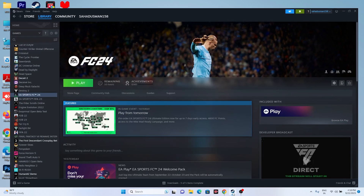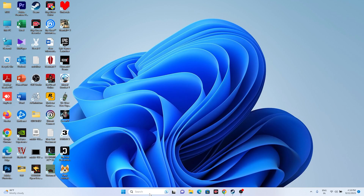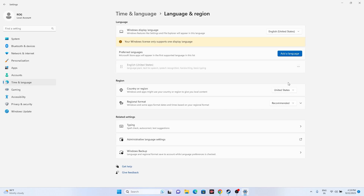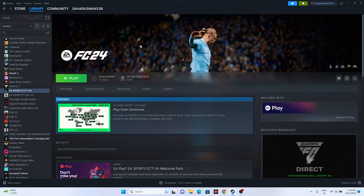The next fix is to make sure your date, time, and region settings are correct. Go to Settings, then Time & Language, then Date & Time. Make sure the time and date are correct, click 'Sync now,' and ensure 'Set time zone automatically' is turned on. Then go to Language & Region and make sure your region is set correctly for your country.